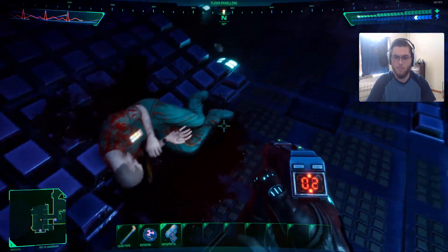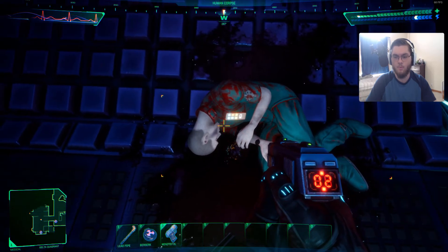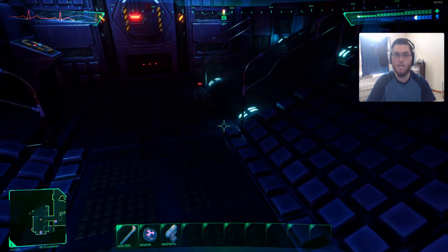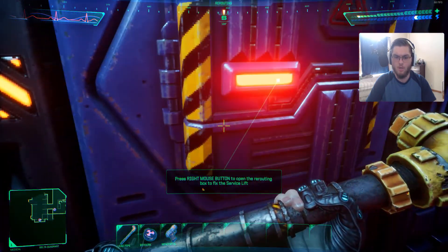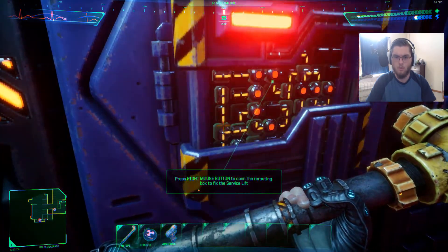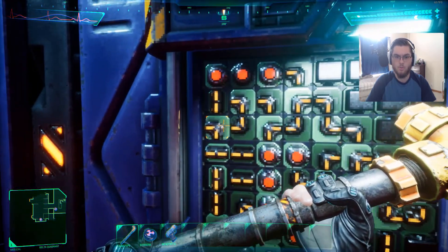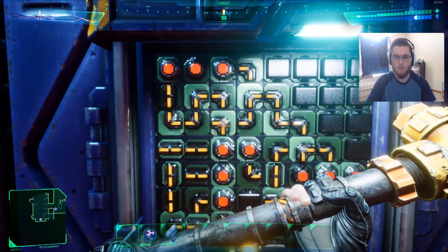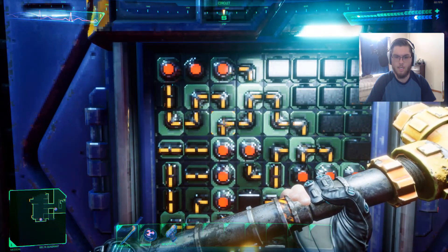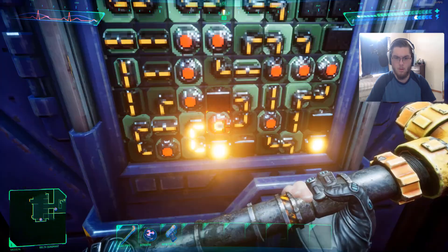This is our gun, our pistol. We can't aim down the sights — we only have two shots left. We're not going to use that right now. We need to figure out where we can go. Oh, puzzles. We need to get there — there's got to be a certain way.